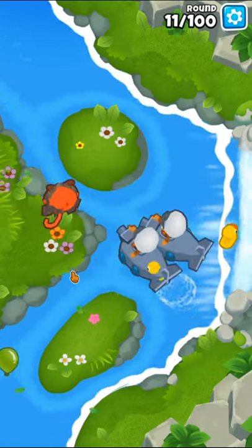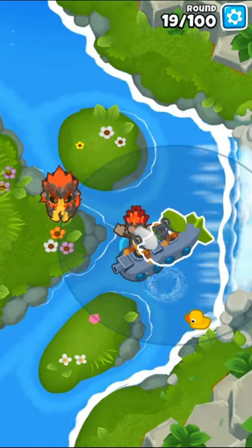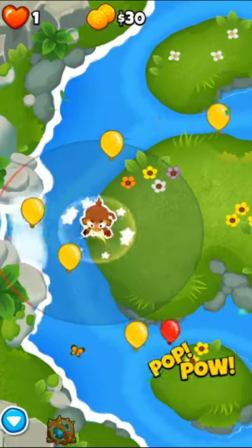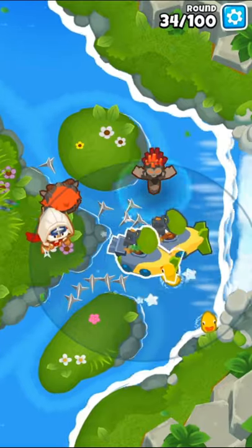Then we'll save up for Oban, and next we'll get one sub to a 2-0-2 and upgrade the dart monkey at the front to a 0-0-2 for camo detection. Then we'll get a 3-0-2 ninja and upgrade the other sub to a 2-0-2 as well.